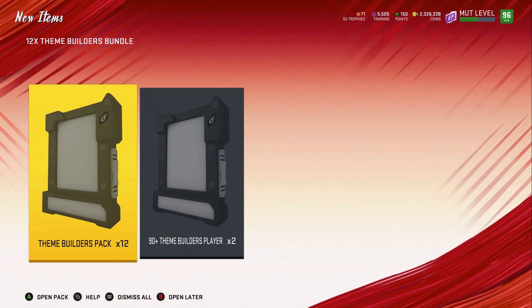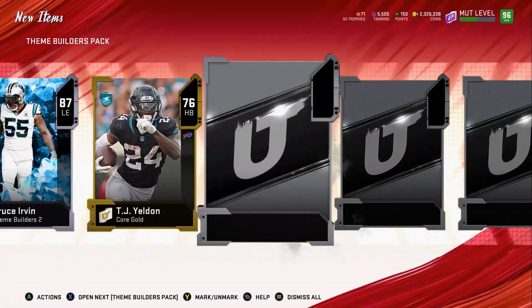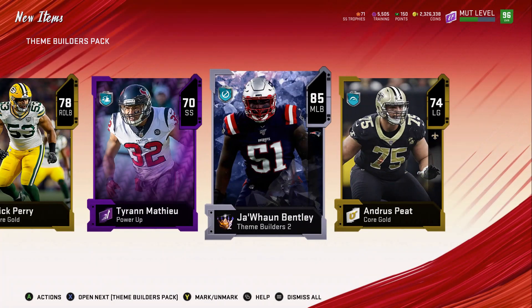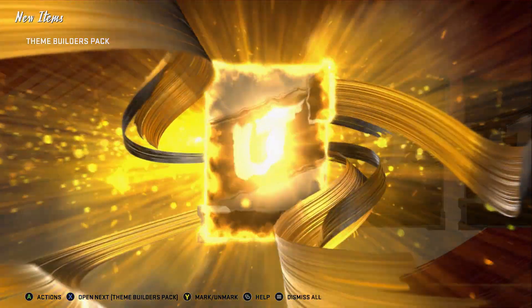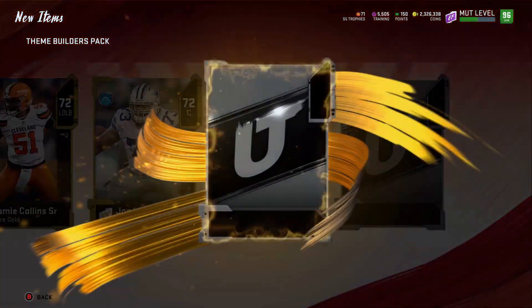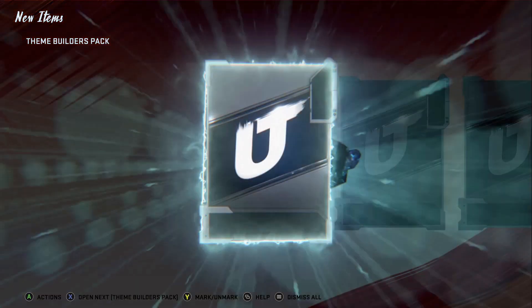I want to let you know up front — we do pull a 97 in this pack opening, so that was pretty cool. Let's get started: we get an 87 Bruce Irvin, a 76 TJ Yeldon, a power-up Tyran Matthew, and an 85 Juwan Bentley. Moving right along — not the best pack but not the worst. We get a 71, a 77 Edwards, an 85 Solomon Thomas, and another 85 BJ — that's pretty much the worst pack you can get.